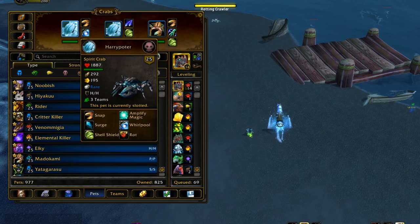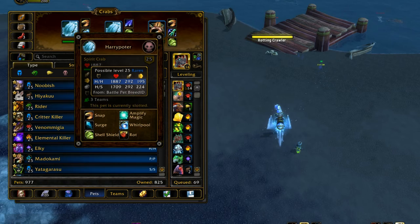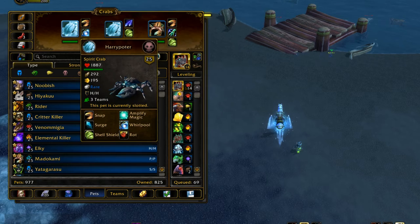So that's where you get it. Why is the Spirit Crab good? Well, for one, he's an undead. Undead just have a really great racial — being undead already gives pets extra points. He's undead, so he's going to do a lot better than most other pets, because that racial to come back alive for a turn is just so good.